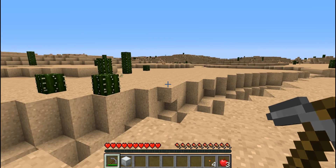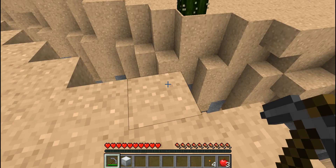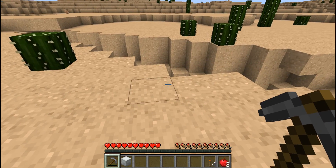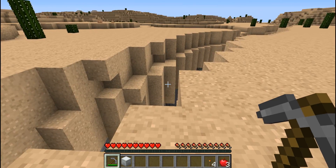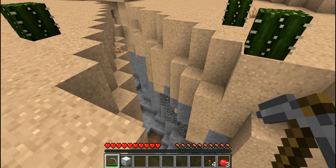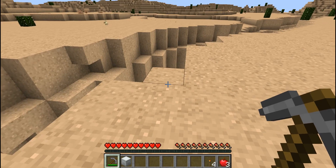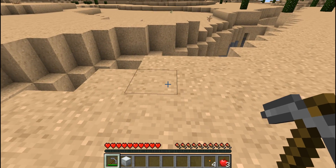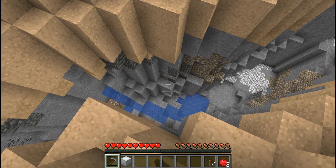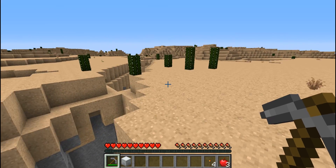I might do this thing where I trade out something for an item in creative mode, because I do have cheats on. There's been a texture pack change. I did a little bit of exploring, and there is a ravine right here — very exciting. I can see some iron down there. I want to do a little more exploring — some iron, coal, all that — and this is a pretty long ravine.